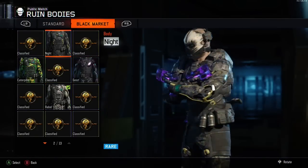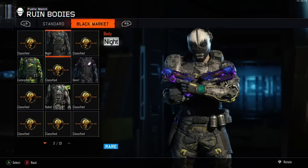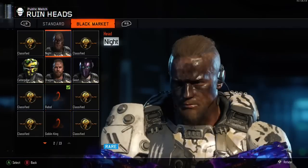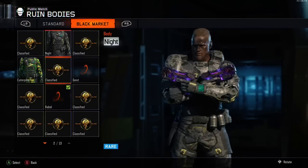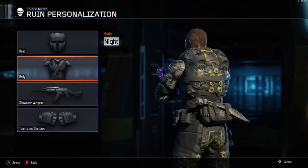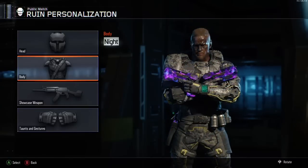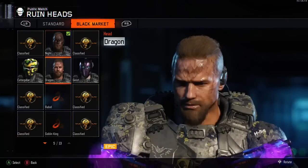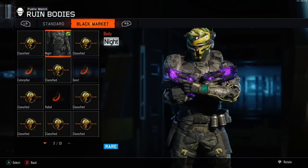We're going to show you the full suits I've got. We have got the knight body and the knight head, so we're going to match that up — that's one full suit already. I can see another one there as well: the caterpillar. These are some of the older suits, one of the first supply drops in the black market that came out for Ruin, but still a really cool suit.